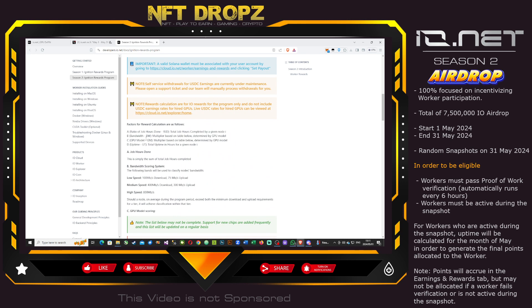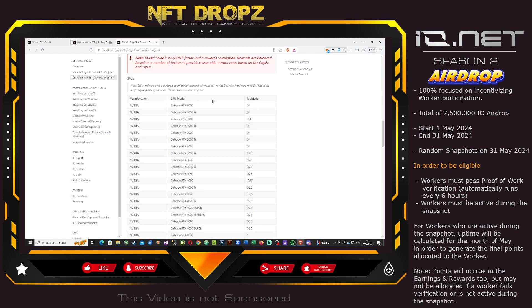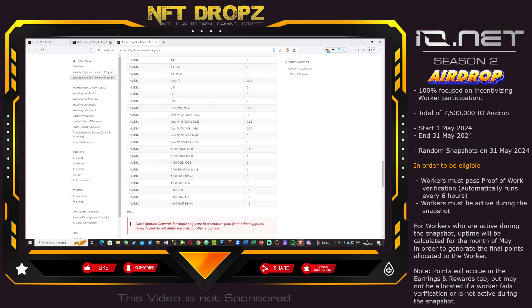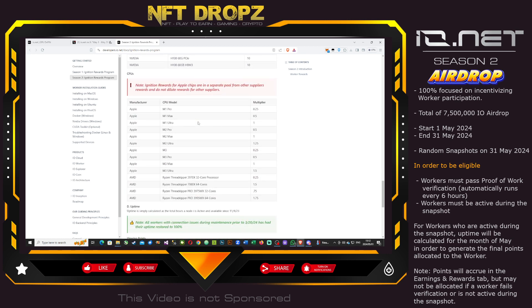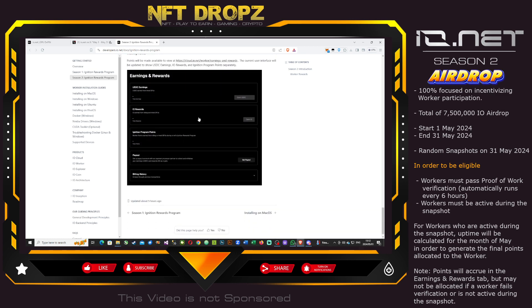There are different tiers based on conditions such as how many hours you provided your PC or GPU, and bandwidth scoring depending on your fiber or line speed. Importantly, before you do anything, check the list to see if your GPU qualifies at this stage. There's also a list of CPUs, but GPUs and CPUs involve different calculations — the main focus for now is on GPUs.